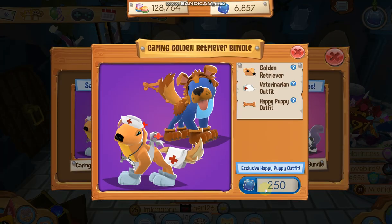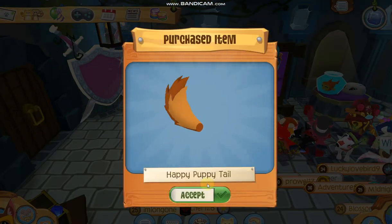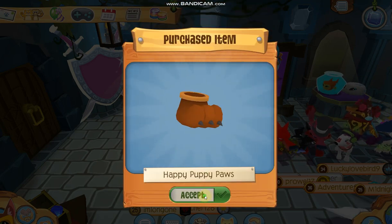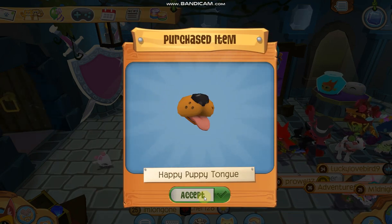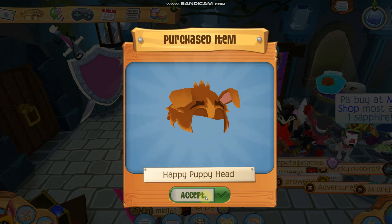250 diamonds — wow, let's buy it! Alright, so we get the Happy Puppy Tail — that is awesome — we get the Happy Puppy Paws, Happy Puppy Fur, Happy Puppy Tongue — that's adorable — and the head, of course!